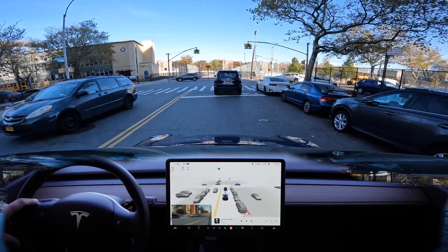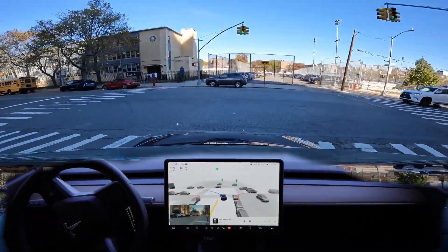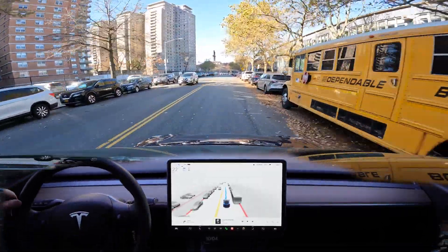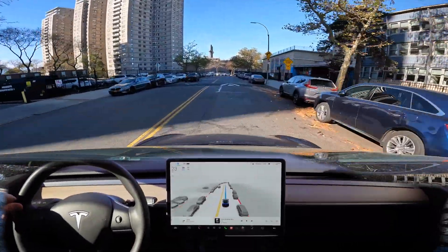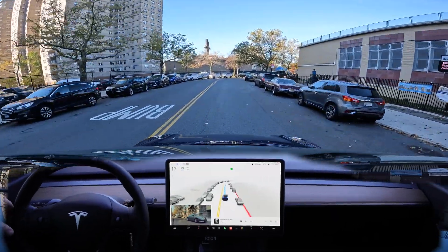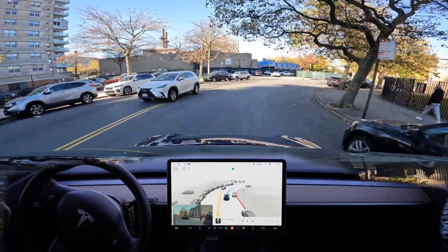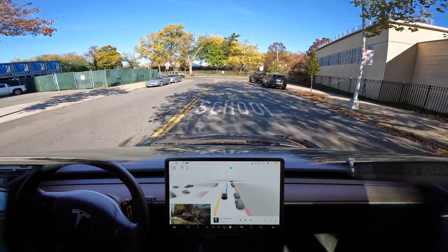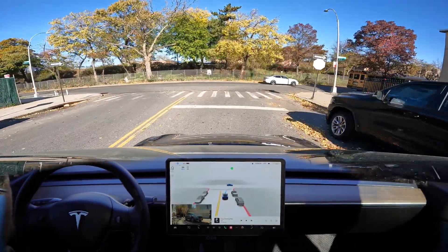It's a green light and we start proceeding forward — very good. No problem here, it's a little bit wide turn but that's okay. And it's a speed bump — let's see if the beta sees that. Yes, it looks like it sees it, proceeding at 17 miles per hour. It turns on the blinkers for this turn, and now it's a stop sign and we're gonna turn right.